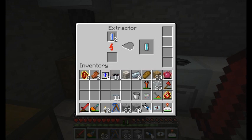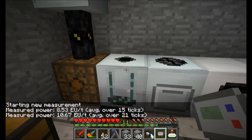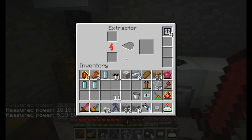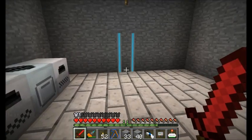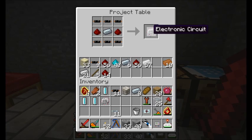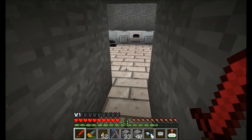Let's see how well we can cook things with four overclocker upgrades. With the EU reader, it looks like it's using almost 10 energy units per tick, and it's drawing more energy than it can store. Wow. I'm about to make one more, and then I'll have a total of five overclocker upgrades.